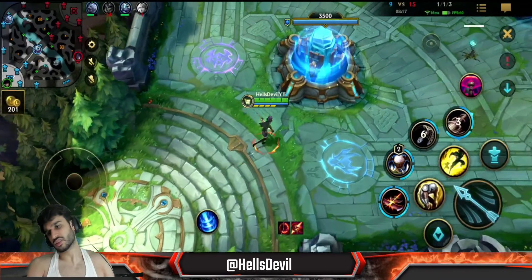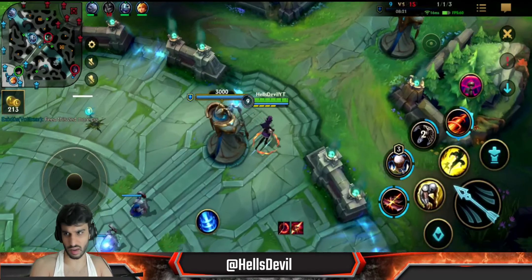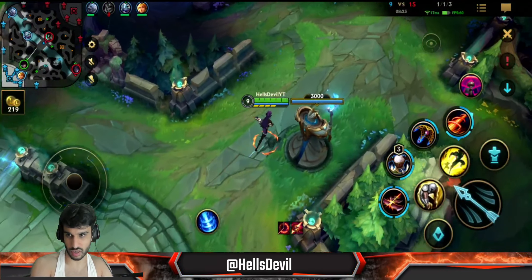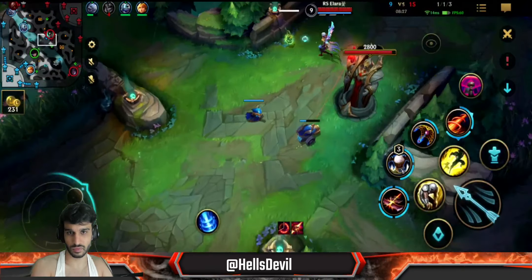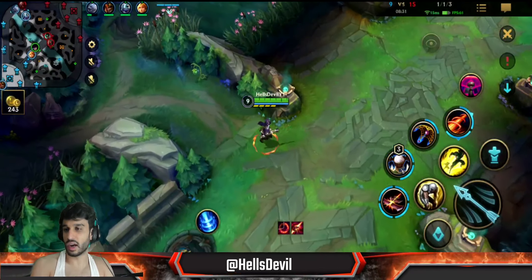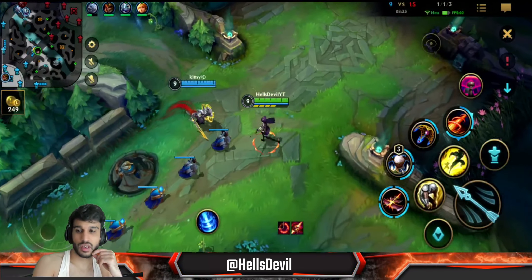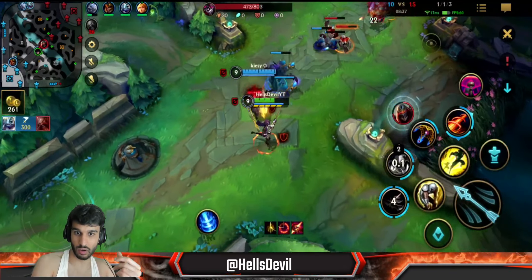Phantom Dancer - I always go second by the way, it's such a good item on Caitlyn. I need to get Stasis this game because they have so many engages - they have a Jax, they have a Zed. Small little tip against Zed: put down your traps on his shadows, so whenever he uses a shadow he instantly dashes into your traps.